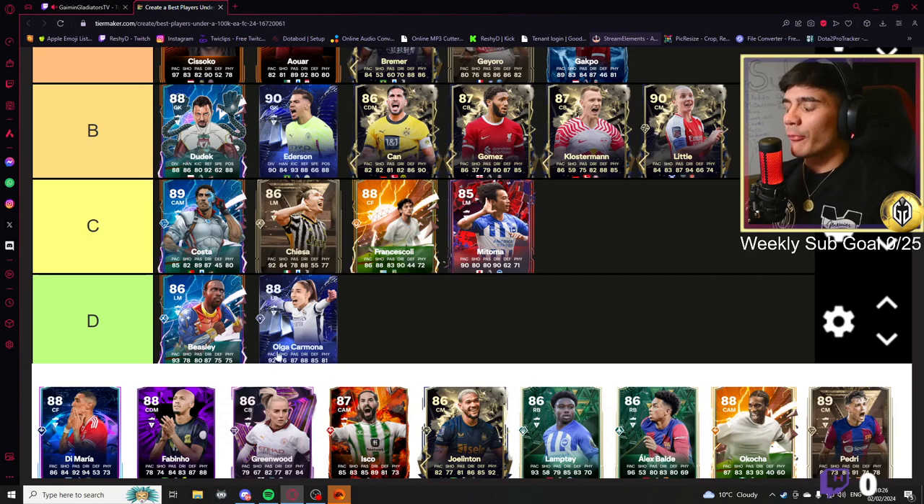I've got Olga Carmona right now and while her stats look all right, I promise you she just isn't it. She's 92 pace but she's not that fast — she seems so much slower in game and she can't catch up to anyone. She is terrible. You're going down there.